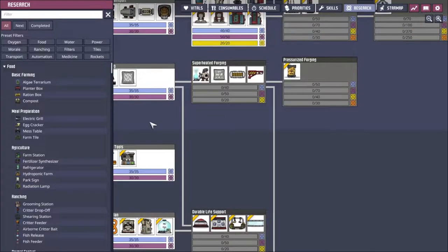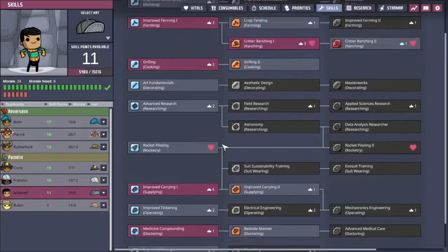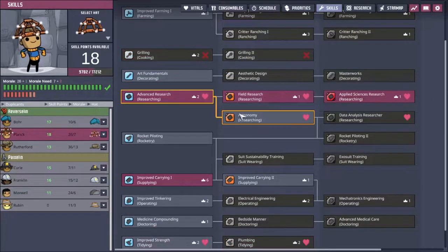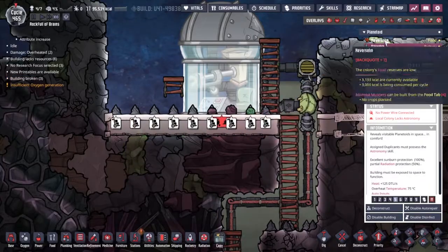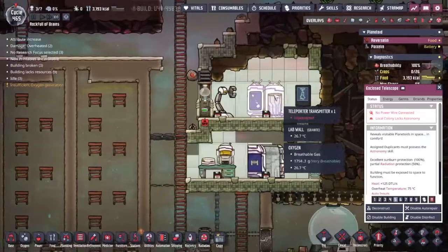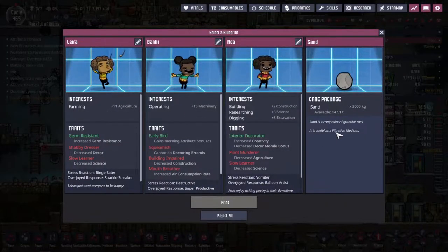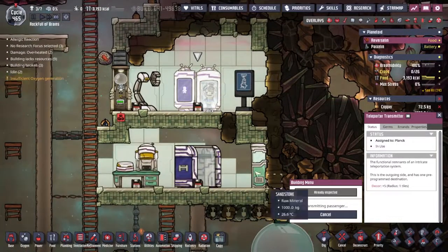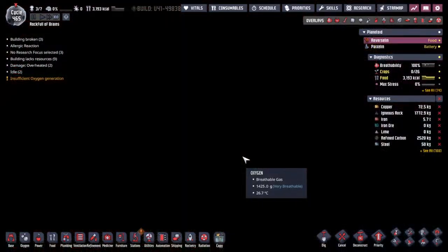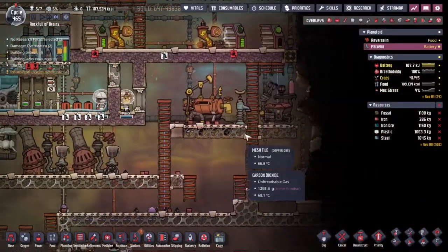The next thing we need is an astronomer. Do we have anyone on this rock that could possibly make their way to astronomer? Probably not. Are we just going to send Plank over? I don't think he's been over before — we're going to need to give him everything anyway. Let's go back to Reverse Lind. We'll put Plank in the transporter whilst we go and see what's going on over here. Sand is nice, 15 operating is also nice, but I think we're going to pass for the moment as we don't have a serious need for any extra duplicants.